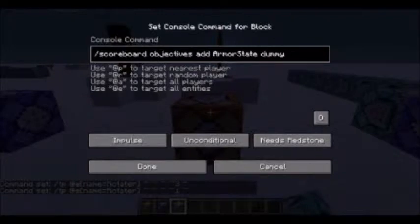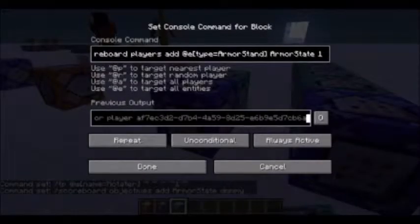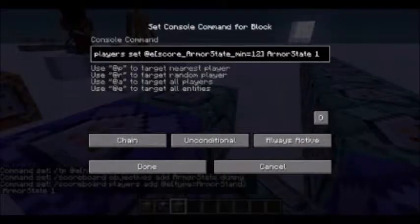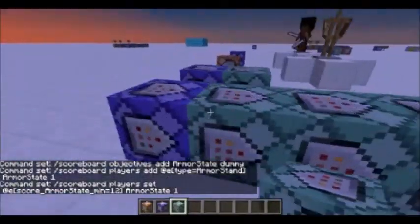For animated armor stands, it's slightly harder. You have a scoreboard called armor_state. I put two command blocks: the first one adds one to the armor state every tick, and then at twelve it loops back. Then there's a string of command blocks —